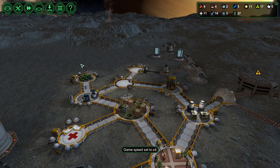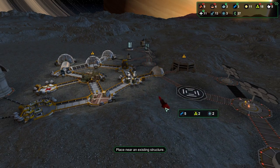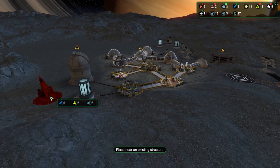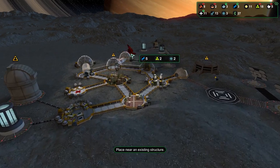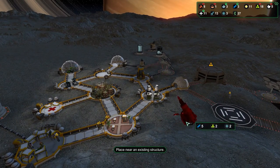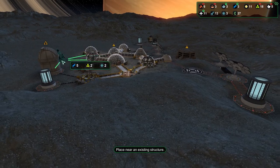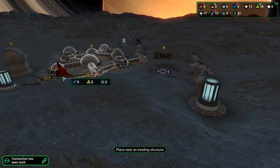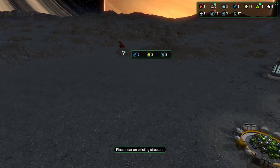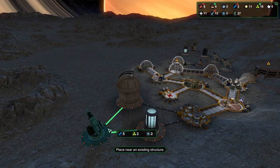I need to rush to the anti-meteor laser, which is gonna save me a bunch of hair-pulling later. I'd love it to be right here but it's just not gonna fit. I'm probably gonna have to have it over here, or maybe figuring out I could throw it over here. I think placing it right here is gonna be okay.